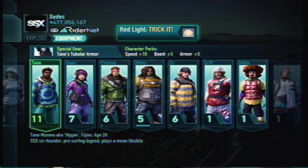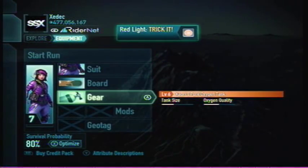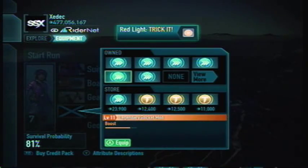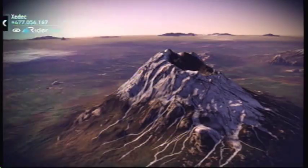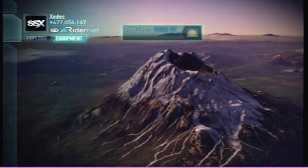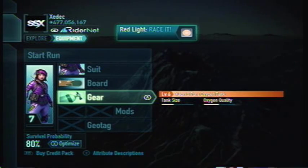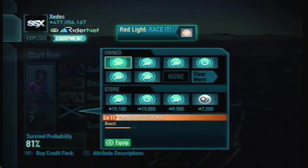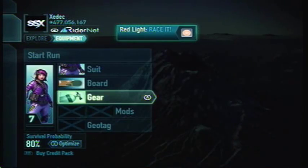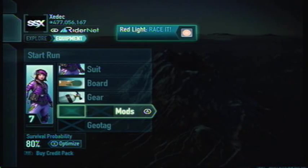Oxygen tanks — Kari has an oxygen tank. For the oxygen tank you want to use two mods. For survival mode, if you're maxed out on your character at level 11: tank size — max that out; oxygen quality — max that out. And with three mods you can add a boost or speed mod, whatever you need to do.